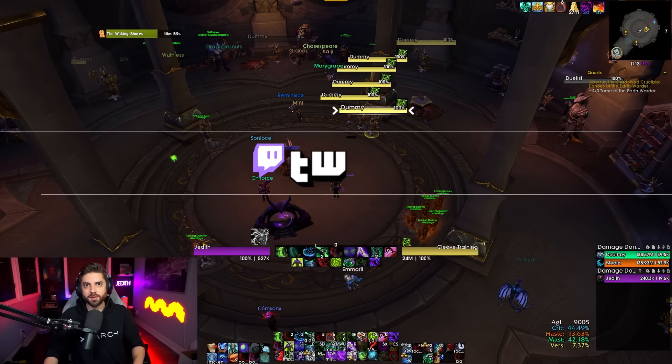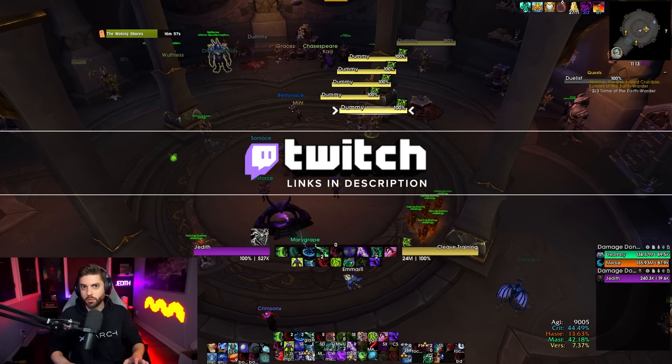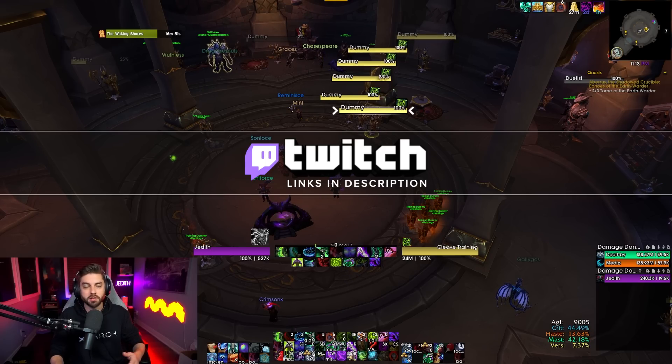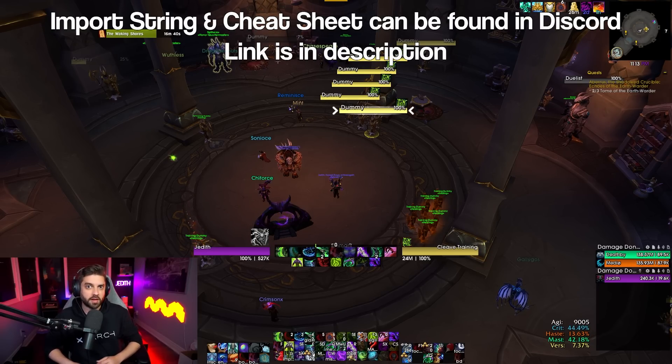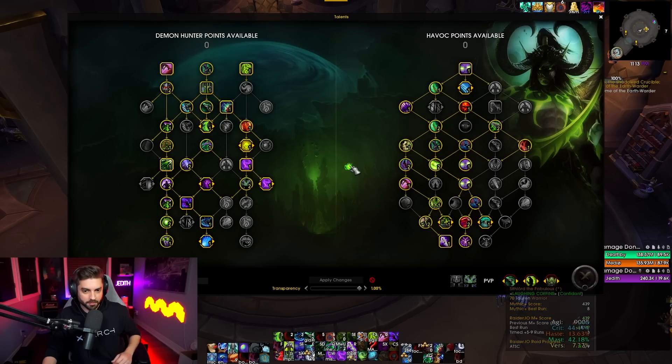What's up everyone? My name is Jedith, and this video is going to be sort of a continuation of my last video where I gave you a build that you can use in Mythic Plus if you're not enjoying the momentum playstyle, particularly in certain dungeons where using Fel Rush and Vengeful Retreating is not as easy as it might seem. This build is going to be more geared to Mythic Plus in general and more dungeons as a whole, and this is going to be a Glaive Tempest build.